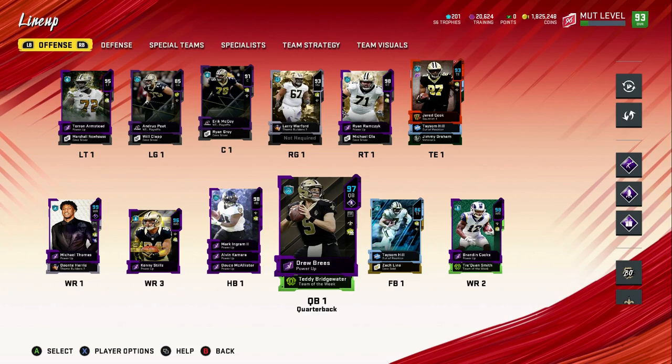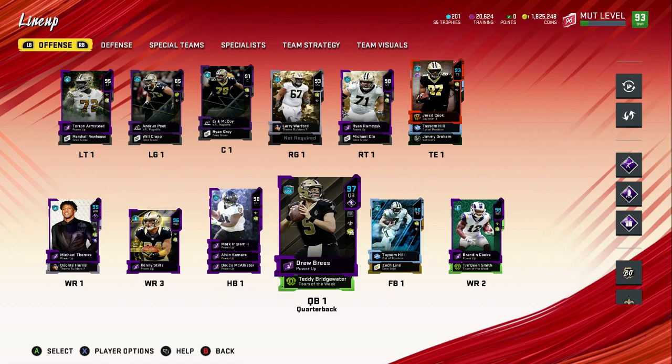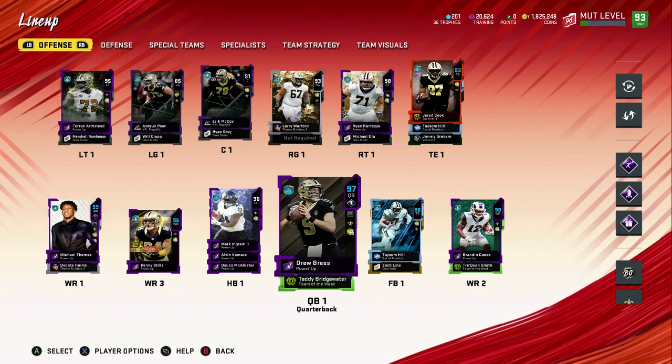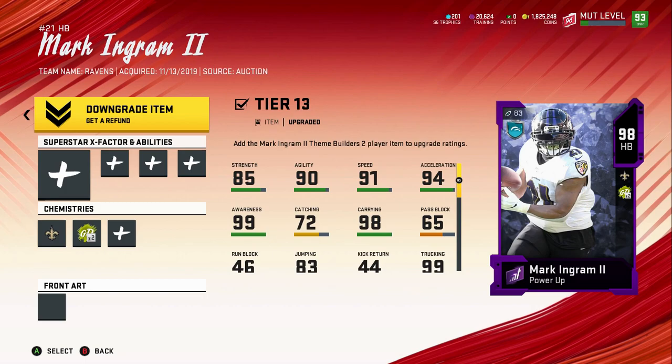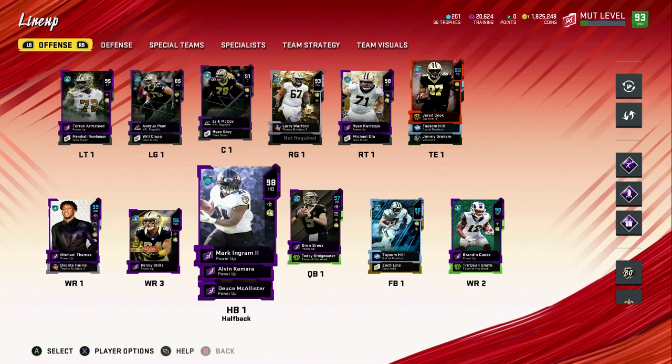What's up guys, welcome back to Madden 20. I'm bringing you guys the favorite series - the All Saints team is back. I know I've been slacking on the videos a little bit but we're back. We got a bunch of new upgrades for the All Saints team. Today we're starting off with 98 overall Mark Ingram - he just got his theme builders card a couple weeks ago.